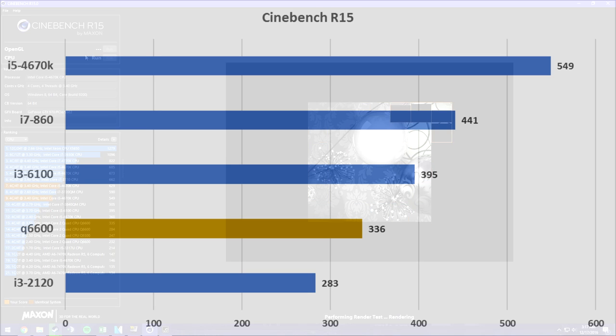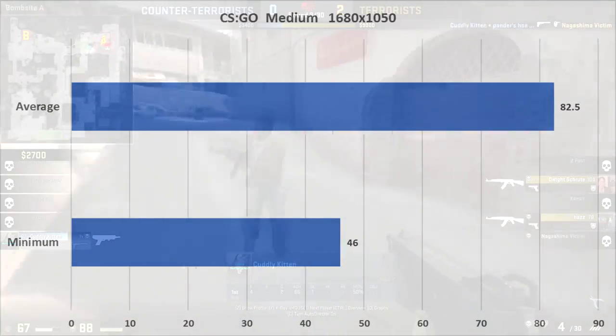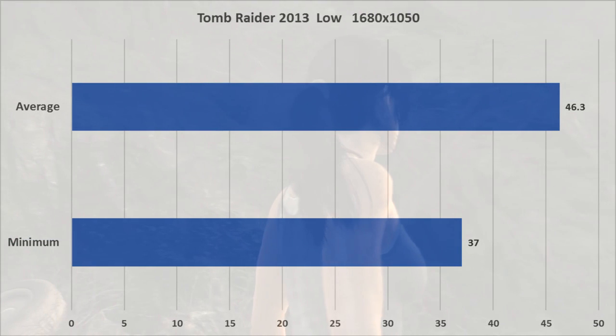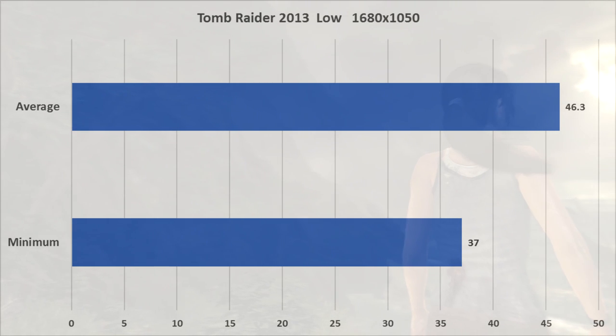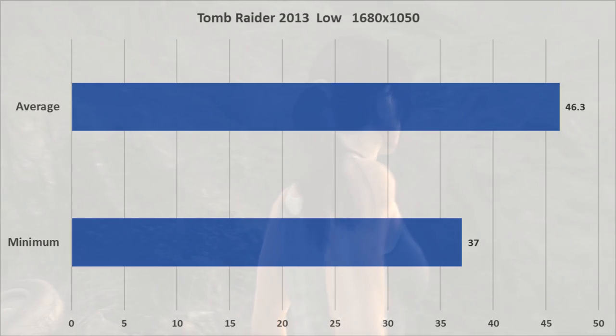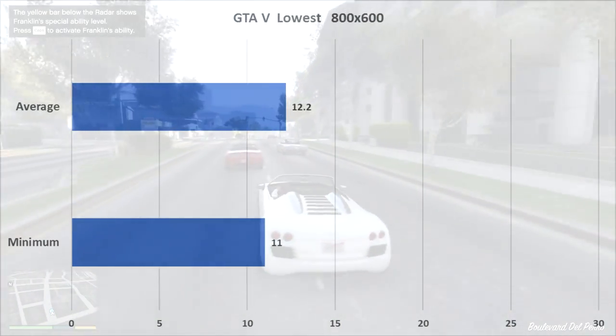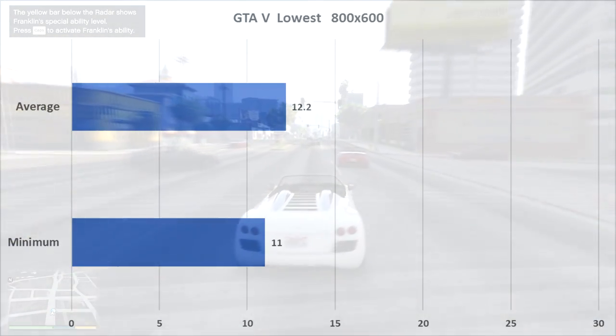First we have Cinebench, pulling 336 CB, which actually puts us ahead of the i3-2120 I have here for reference. In CS:GO at medium settings we can see playable — not optimal — FPS. Tomb Raider 2013 on low settings averaged decent frames. GTA 5 was super hard to run — even at lowest settings and 800 by 600, I could only pull an average of 12 FPS. Lastly, Doom completely failed to run.